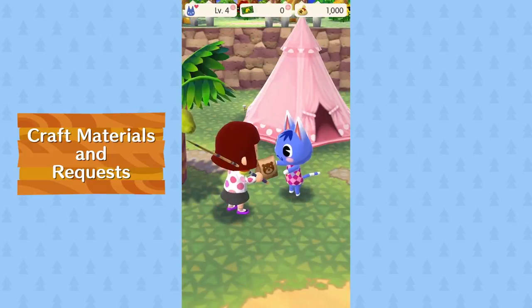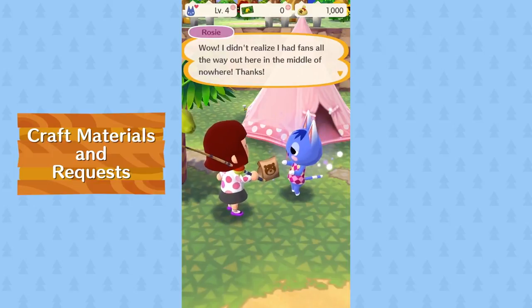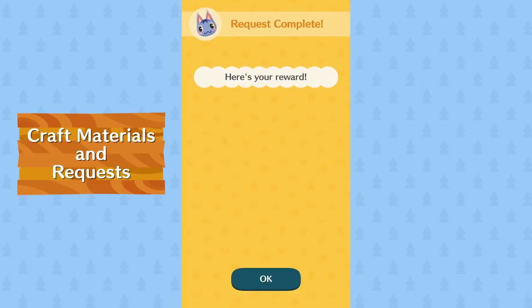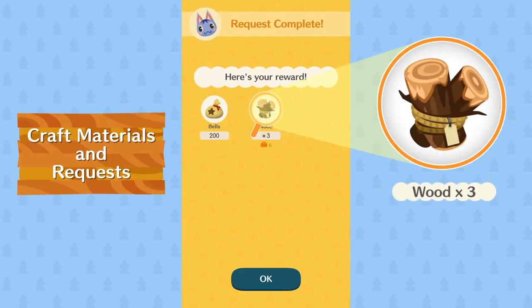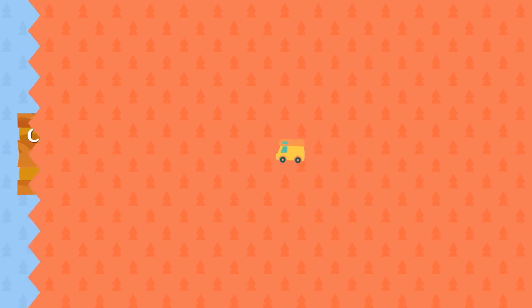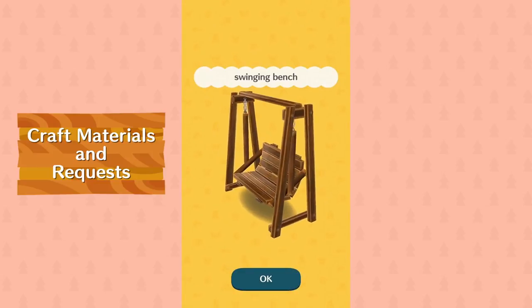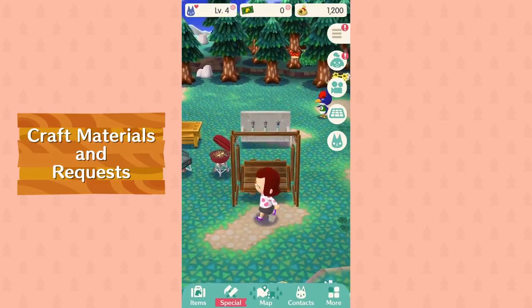All right, still gotta make the trade. Our friendship level's getting up there. That makes six pieces of wood — we've got a swinging bench to craft. Cyrus really outdid himself this time. Looks great in the grass — that's a happy camper right there.